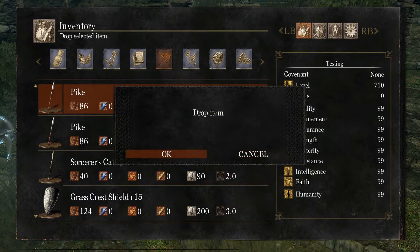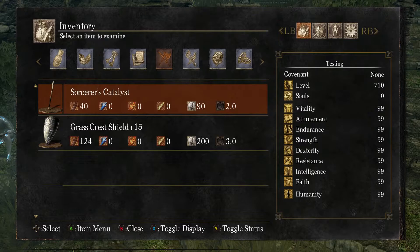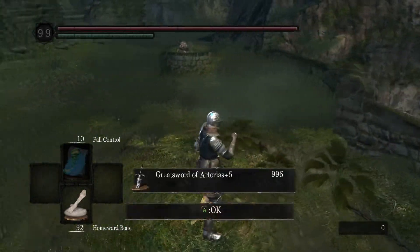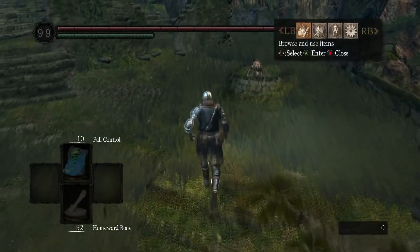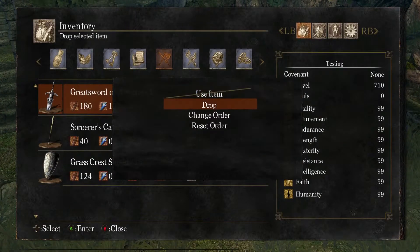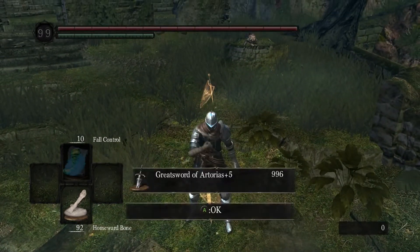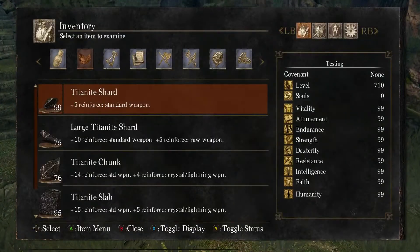Now drop the weapons used for cramming and begin picking up duplicates. Once you drop them they'll revert from a stacked item to a single one, so after you've grabbed enough, simply pick them back up and leave the rest to despawn.